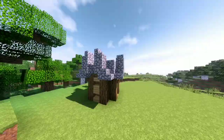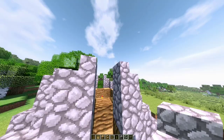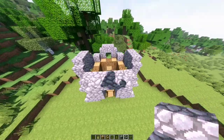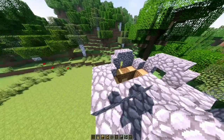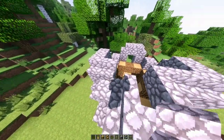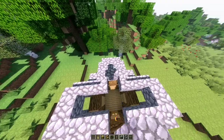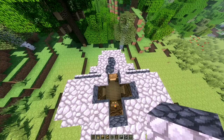Now add upside-down cobble stairs facing forwards in between the stairs we just placed. You should have this view of the house. Almost done — let's connect the stairs with more stairs like so. You should have like a cross shape.